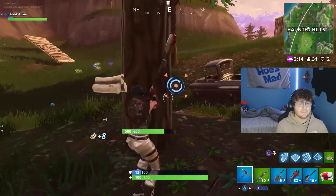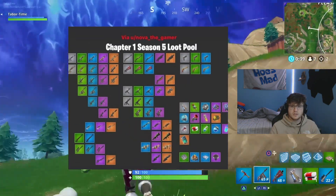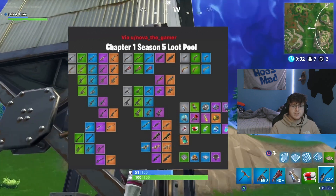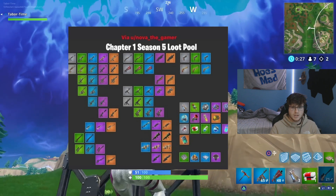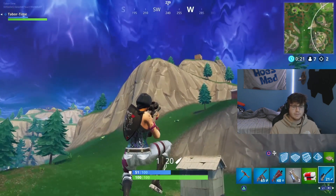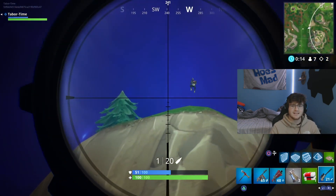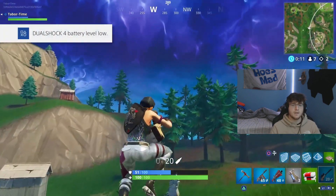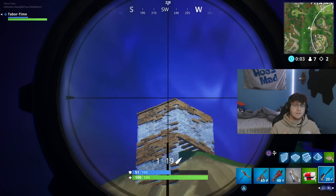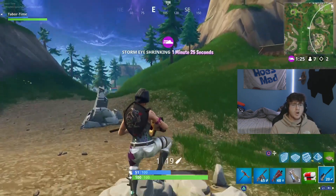Here's a quick loot pool overview for Chapter 1 Season 5. You have the OG Scar, OG Burst, OG Scoped Assault Rifle, Tommy Gun, LMG, Suppressed Scar, Bolt Action Sniper, Hunting Rifle, Semi-Auto Sniper, Heavy Sniper, OG Pump, OG Heavy Shotgun, OG Tac, Double Barrel Shotgun, P90, Suppressed SMG, Tactical SMG, Rocket Launcher, Guided Missile, Grenade Launcher, Minigun, OG Pistol, and OG Revolver.